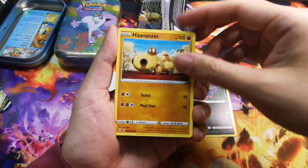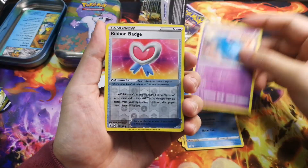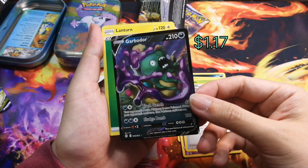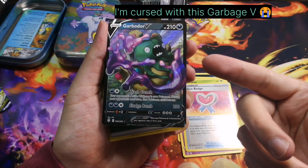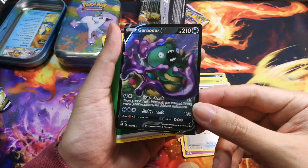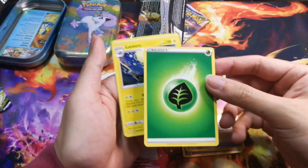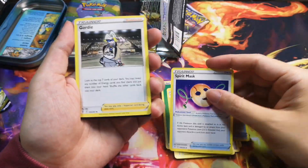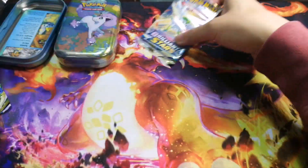From this Evolving Skies pack: Salandit, Hippopotas, Dwebble, Luvdisc — Garbodor V again! Are you serious?! I swear I'm hitting this guy like no tomorrow. This is a sign from Costco: do not rip anymore because you're gonna get more Garbodor. Also: energy, Lantern, Spirit Mask, and a code card. I'm cursed with this card!